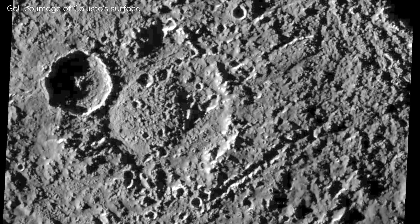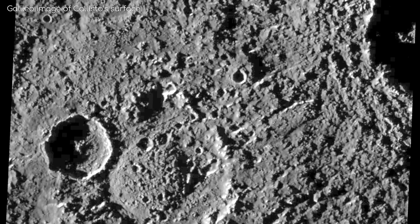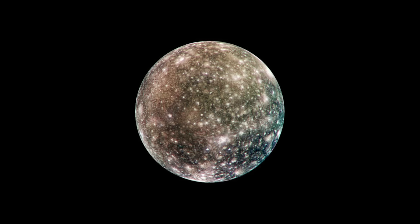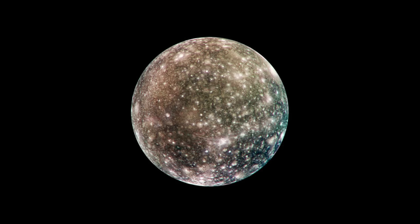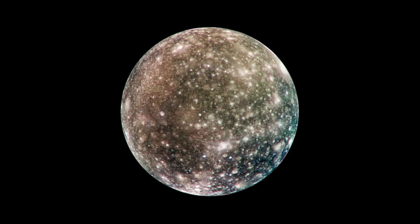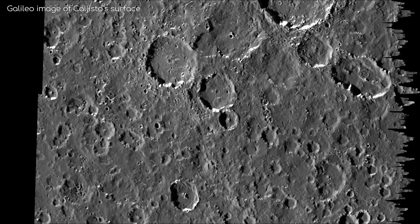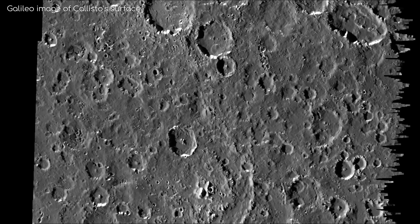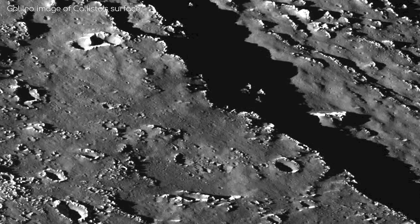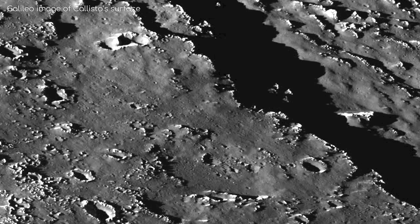The surface of Callisto is one of the most ancient in the solar system, with evidence placing it at over 4 billion years old. You'll immediately notice the speckled nature of Callisto. Its surface is completely covered with various sized impact craters, more so than any other object we've observed. In fact, it's close to saturation — any new crater will probably just overlap another one at this point. Without any geological activity, cratering is perhaps the only process that has vastly been impacting Callisto's appearance over its lifetime.